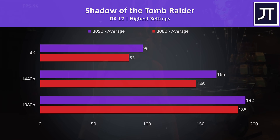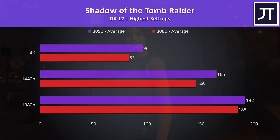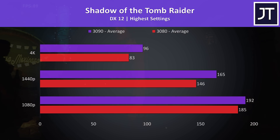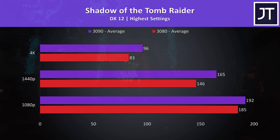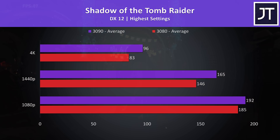Shadow of the Tomb Raider was tested with the game's built-in benchmark. Only minor differences at 1080p — the 3090 wasn't even 4% ahead here — then at 4K the 3090 was 16% ahead of the 3080, so not really a worthwhile difference given it costs more than twice the amount of money.